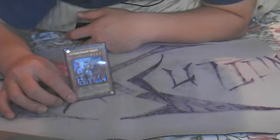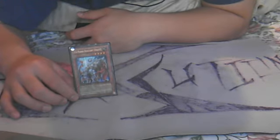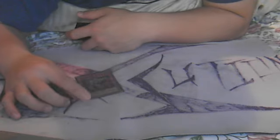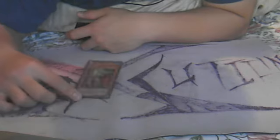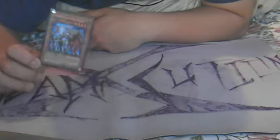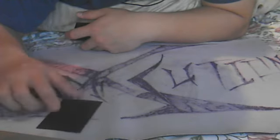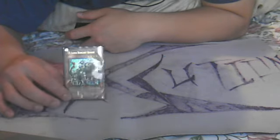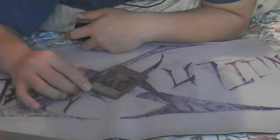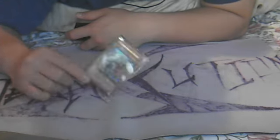But without Soza, this card is pretty much garbage right now. X-Saber Urbellum is level seven with 2,200 attack points - anything can get over that. Gaia Knight, the Force of Earth, can get over this card. Without Soza in the meta, Sabers are at a really big disadvantage, especially in the current meta, where Soza or Urbellum just can't really stand up to anything. So, one Boggart Knight - that's all I'm running.